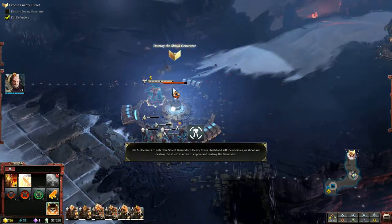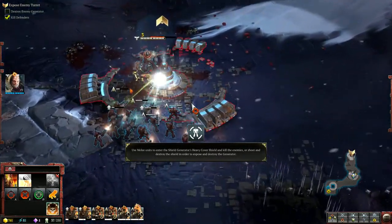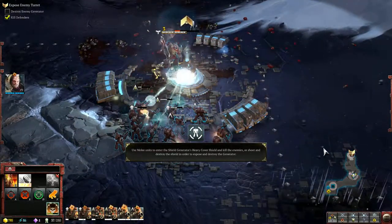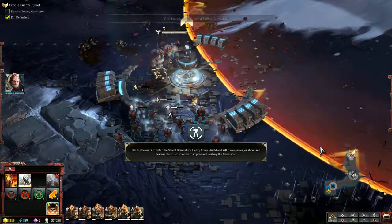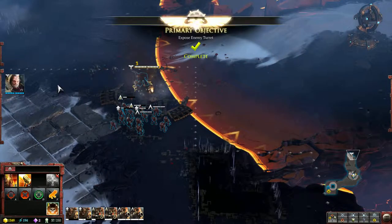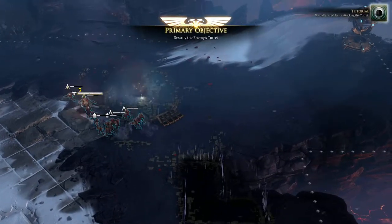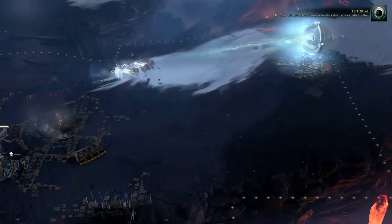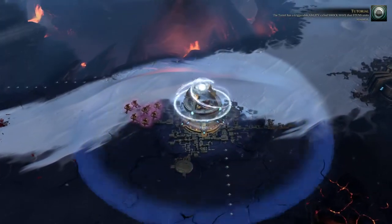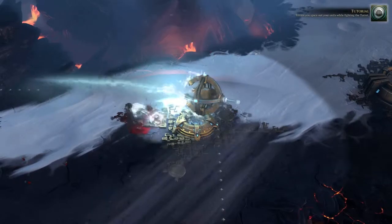Destroy the shield generator. Destroying it rewards us with extra resources. It also makes the turret vulnerable. Your ally is recklessly attacking the turret. The turret will infrequently fire a beam attack that damages units in a line. The turret has a triggerable ability called shockwave that stuns units around it. The turret's basic attack will cycle between different units to fire on if multiple units are in range. Ensure you space out your units while fighting the turret.